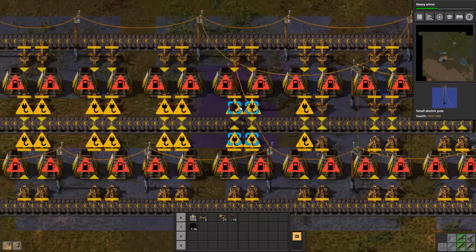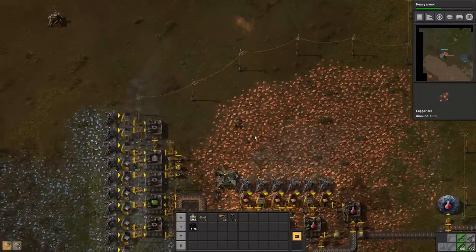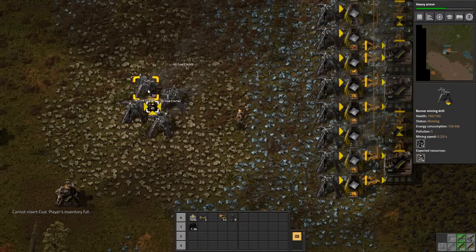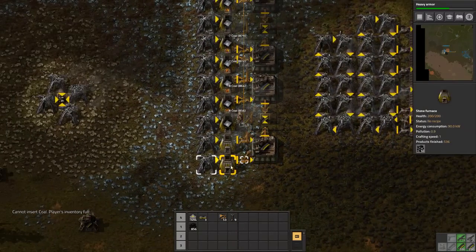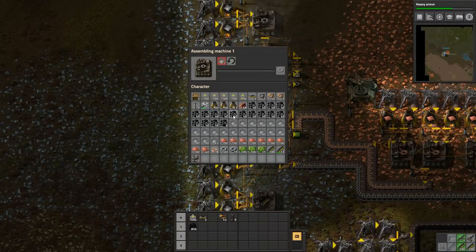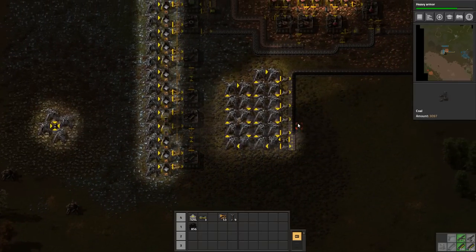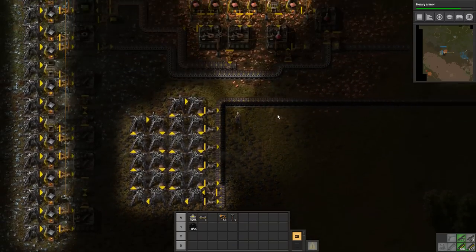We're going to start here, run up the belt for the speed boost all the way to the end. Everything's powered, everything's happy. These guys are all flashing because they don't have fuel — we'll hook that up shortly. We're going to raid our boxes for coal, refill everything that needs coal. We can raid iron out of the ones not hooked up to anything — manually give them a heap of iron because the inserters don't push iron in fast enough.